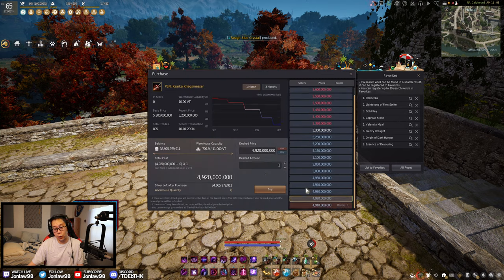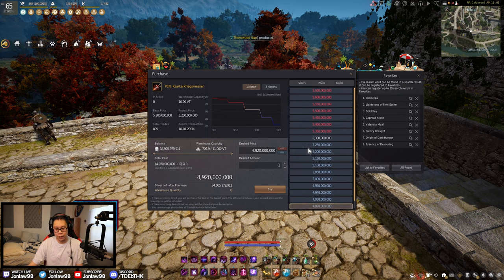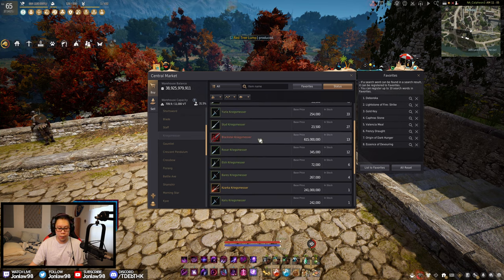A Pen Zarka is — wow — it's under 5 billion now. The trend is actually going down from month to month. So for all of you who are looking to do Jatina's quests — you know how that one's the guaranteed Pen — we did a video showing how to go about doing it, all the materials, how to get all the materials, so I'll leave a link in the description. But I believe the cost to make a weapon is about 6.5 billion silver, so obviously, if you could buy it for under 6.5, it's worth buying it instead of doing the Jatina's. For Zarkas, you should probably just buy it.